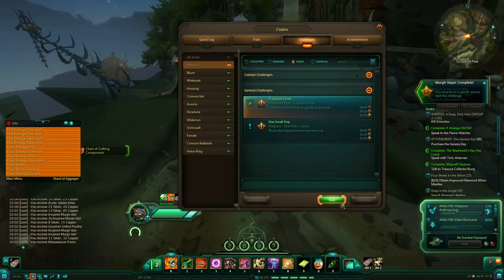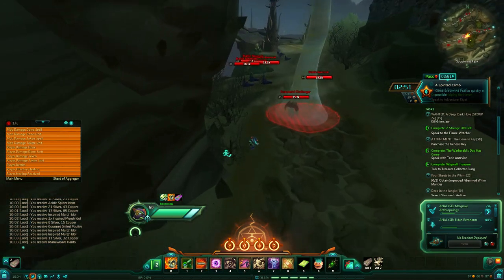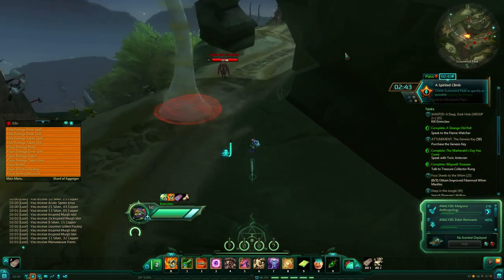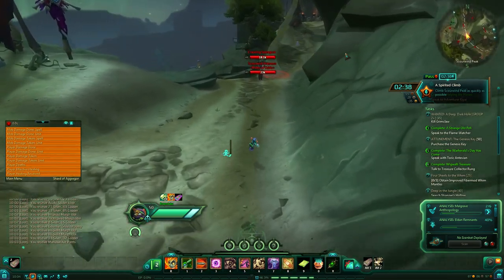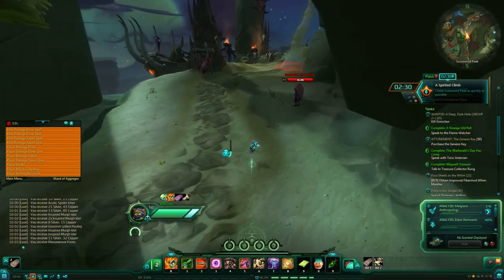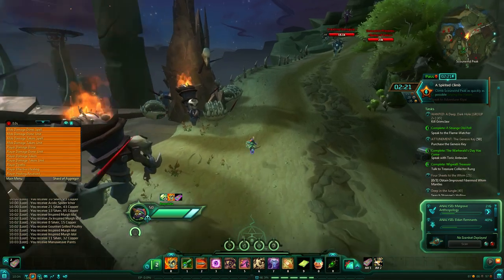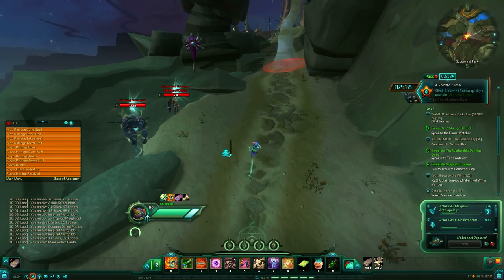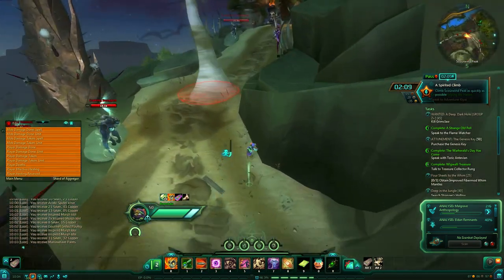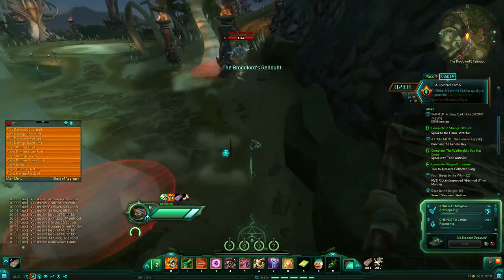Alright, last one is called the Spirited Climb. This one's really easy — just mount up and go around the path. These enemies that quote-unquote attack you don't do any real damage. I used to do this one when I was level 43 just because you mount up and go around the spiral. This one seems like it takes a really long time but it's really only about a minute and a half and then you'll be done.